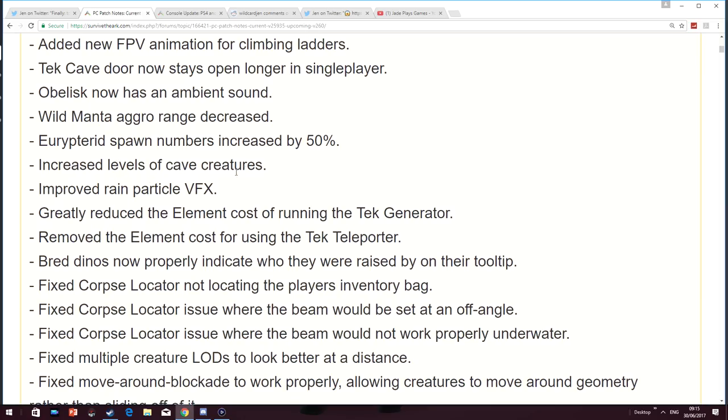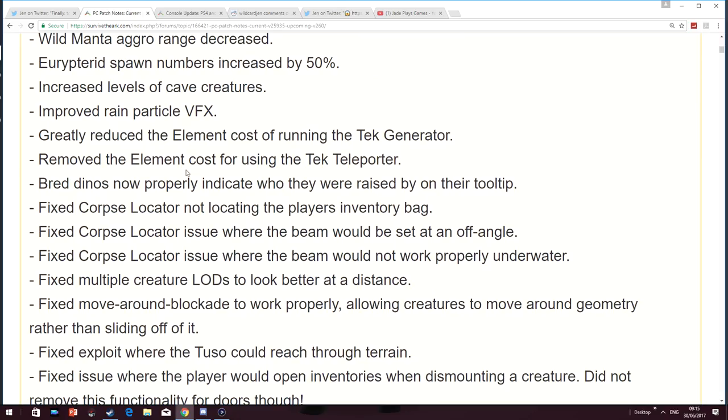Increased levels of cave creatures — oh no. They've just fixed it and they've decided to go gung-ho and put another two million creatures in there. They've changed some of the tech requirements for some of the gear. You won't have to actually use Element now for the tech teleporter, and it will only cost half the amount to run on the tech generator.